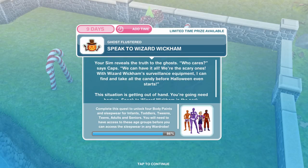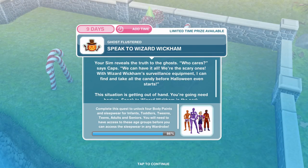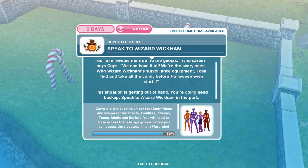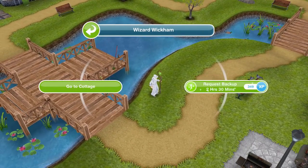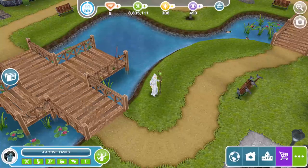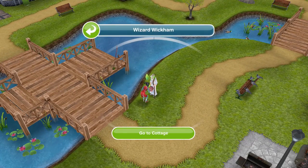We've revealed the truth. Now we need to go back to the wizard and speak to him. Your Sim reveals the truth to the ghosts — who cares says Caps, we can have it all, we're the scary ones. With Wizard Wickham's surveillance equipment I can find and take all the candy before Halloween even starts. This situation is getting out of hand — you're going to need backup. Speak to Wizard Wickham in the park — request backup for two hours and 30 minutes. Now we need to go to the cottage — have Wizard Wickham take you to the wizard's cottage, click on him and go to cottage.